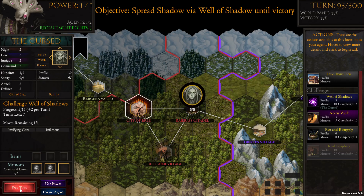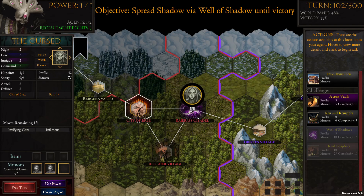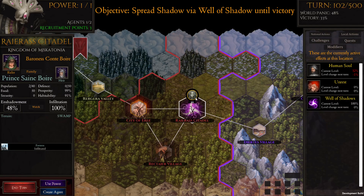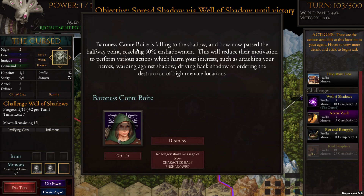Let's make another well of shadows — because it already spread shadows to surrounding areas, we can start to spread more. 'Baroness Cont Boar is falling to the shadow and has now passed the halfway point.' Reaching 50% enshadowment will reduce their motivation to perform actions that harm your interests, such as attacking your heroes, warring against shadow, or driving back shadow.